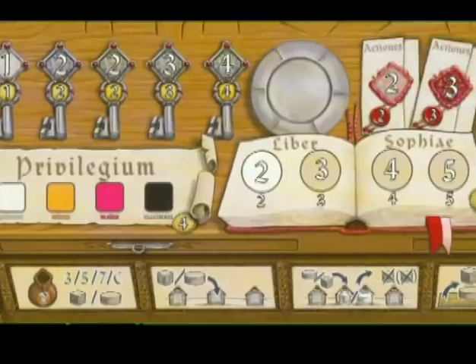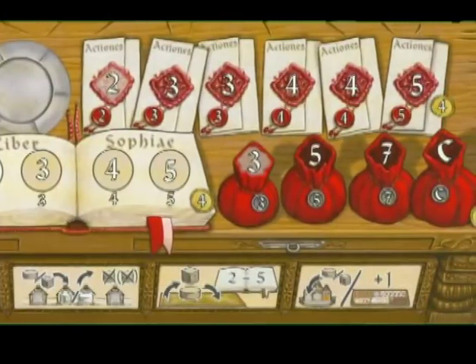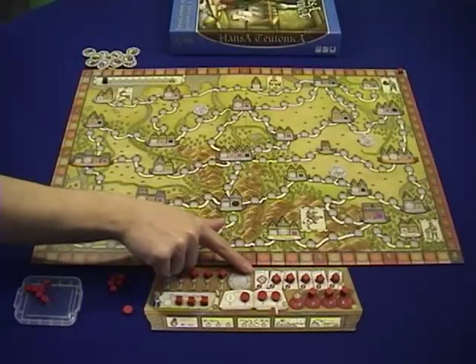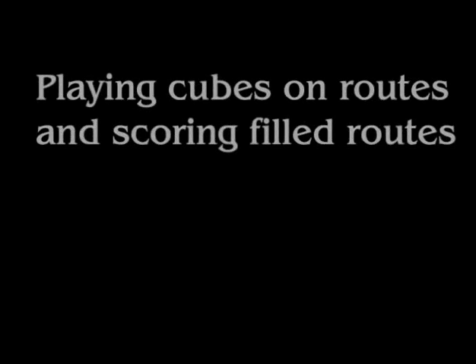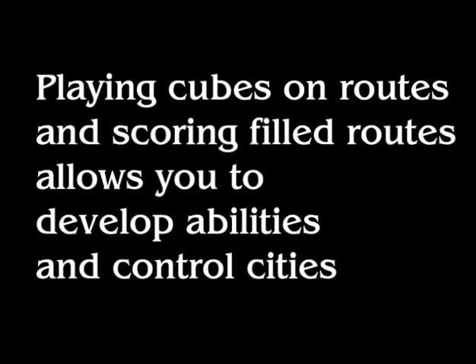Early in the game, you'll likely be connecting trade routes to gain special abilities that you can use to connect trade routes more efficiently. But as the game progresses, you'll want to shift your focus towards setting up offices to control cities and to score points for a large trading network. At the beginning of the game, you'll have two actions, and for most actions, you'll simply lay a cube or score a trade route. So it is common that your first turn would be to play two cubes, and that your second turn would be to play a cube to complete the trade route and then score that trade route. The game progresses with players taking actions, mostly by playing cubes onto the board and scoring routes. As players score routes, they will develop their abilities and then try to set up to score the most points at the end of the game.